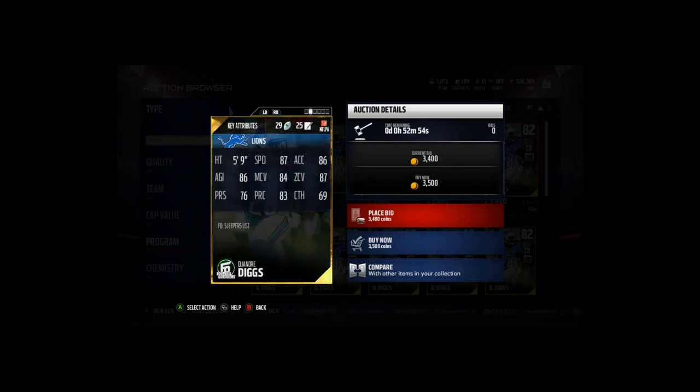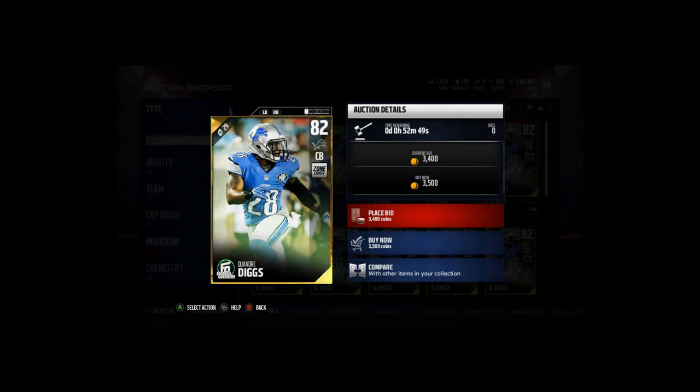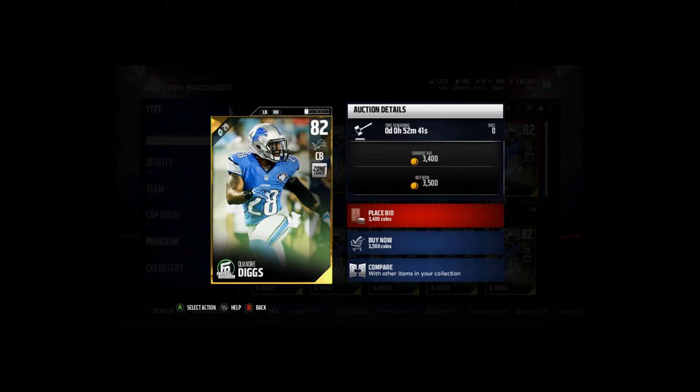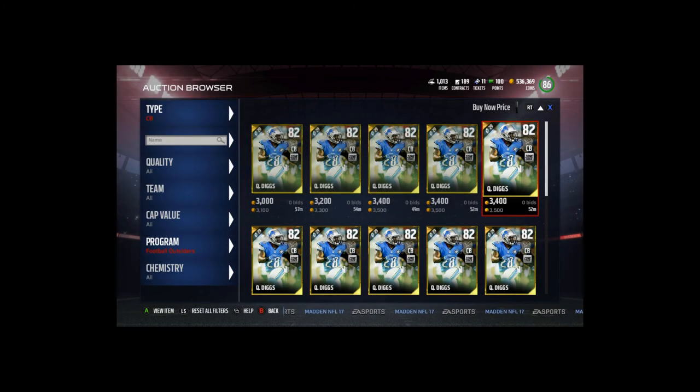Quandary Diggs plays free safety at 79 overall. He has really good safety stats — 87 speed and the man and zone coverage are really nice for a safety, so you can definitely throw this guy in at safety. I was using him in the salary cap game earlier until I freed up some extra cap space. He's a really solid card and definitely going to be on my budget squad.